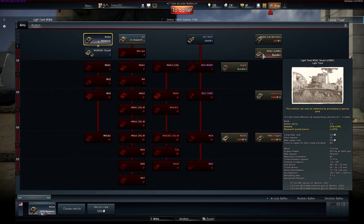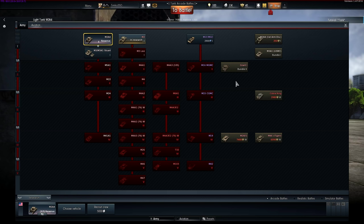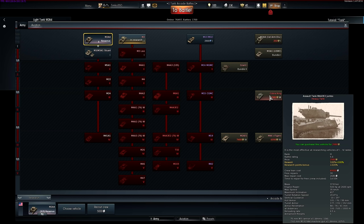Soon, we also expect some American self-propelled guns, or SPGs, to appear as the fifth branch. Aside from other branches, there is also a variety of premium vehicles available. These vehicles rake in richer trophies in terms of experience and silver, and can only be bought with Golden Eagles, a special in-game currency bought with real money.